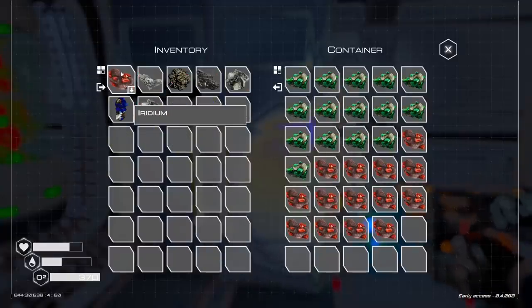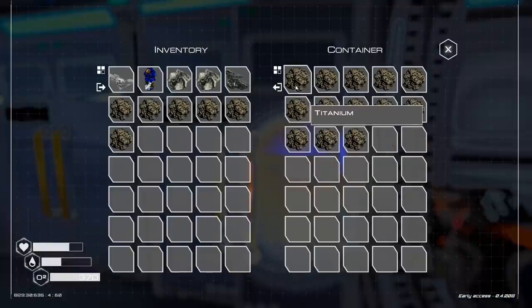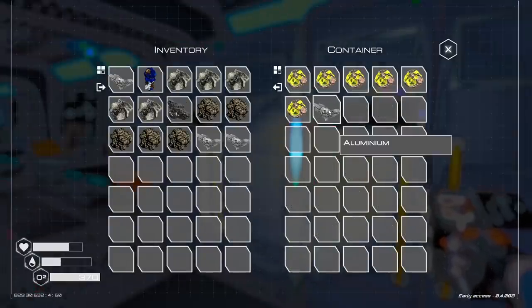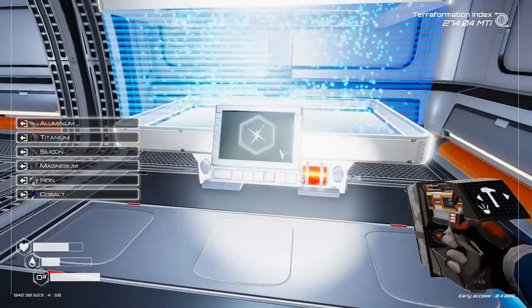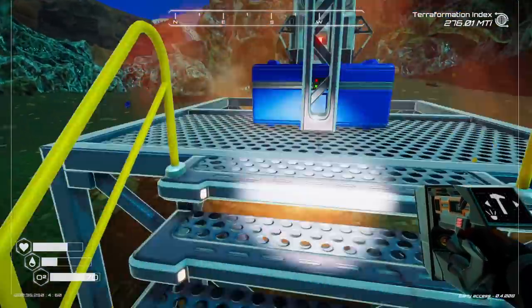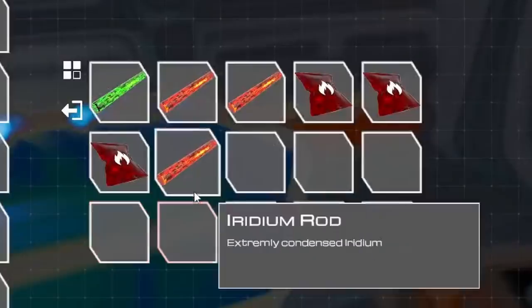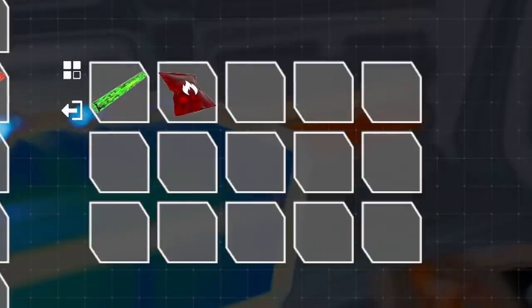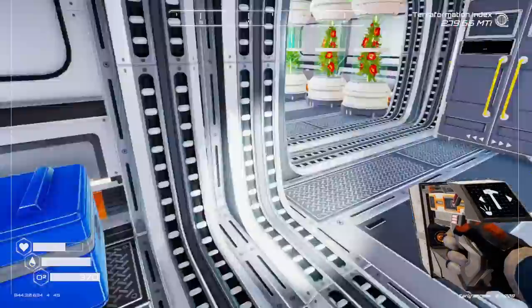So we'll just shove these back over into this chest, grab a buttload of other resources. Maybe we'll do five at a time — just kidding, I only have enough for four aluminum. And we'll start cranking out some more of these super alloys. Hopefully there's a little aluminum right here — oh yes, beautiful. So we'll grab our iridium rods. I think I needed four plus two of those and enough super alloys to complete three of these heaters.